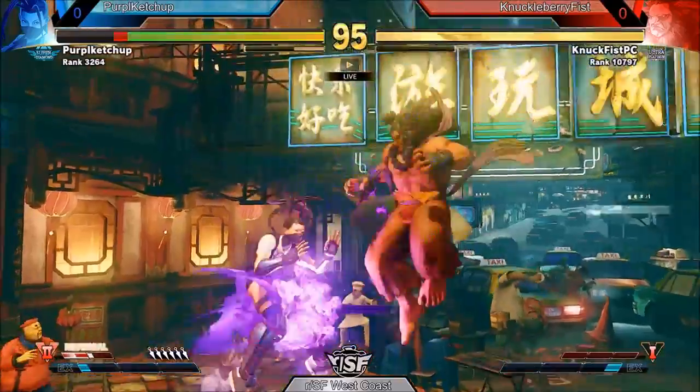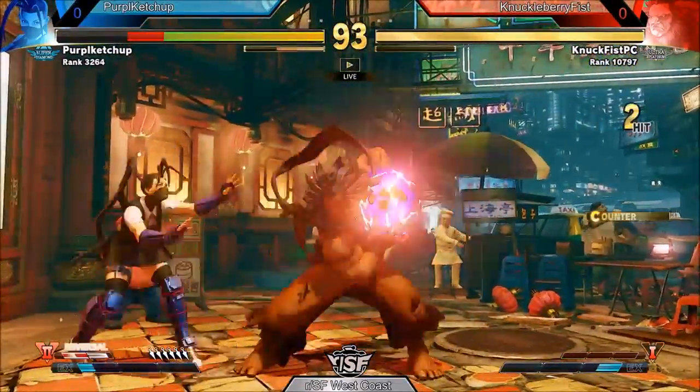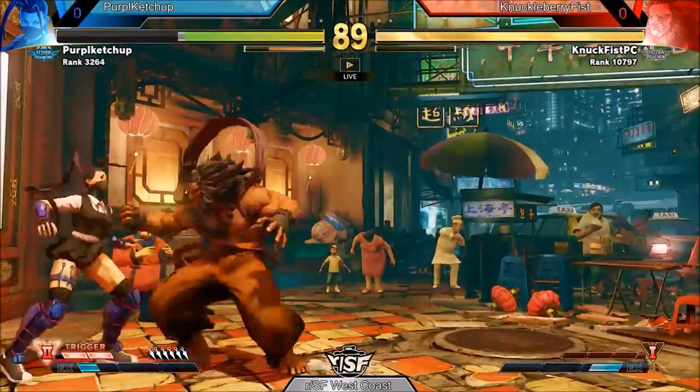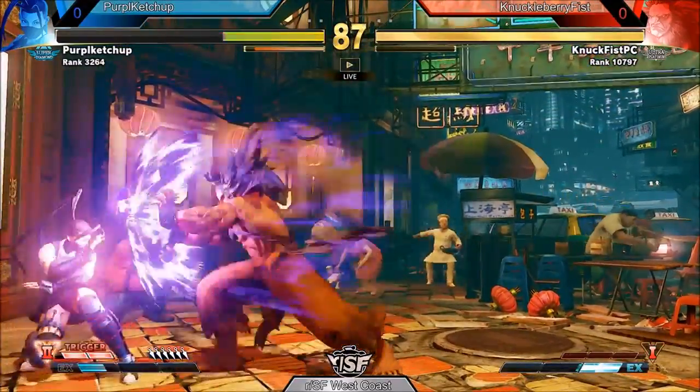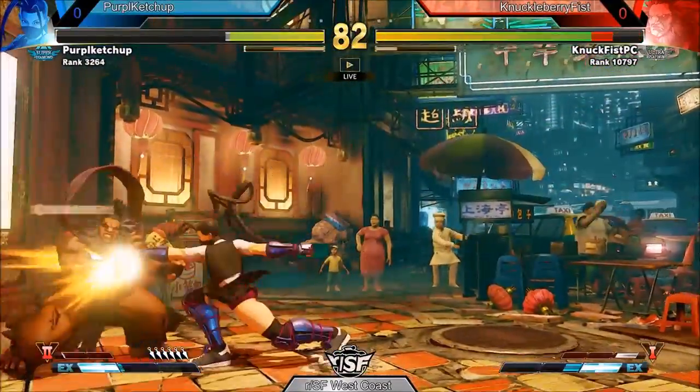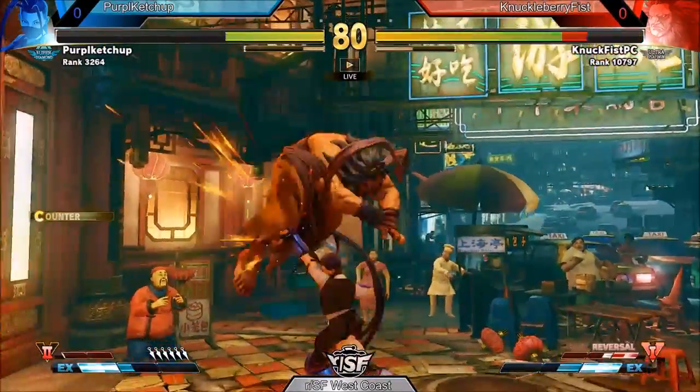Knuckleberry Fist looking to show Alakai how it's done. He's just hitting him with all the air fireballs, into that BD pressure. Going for that neutral jump. Able blocking time, working on that stun. Challenging it, getting those blocks in. Allowing Purple Catchup to side switch though.